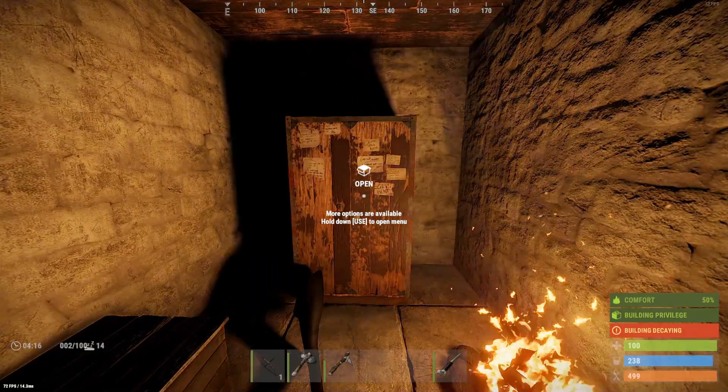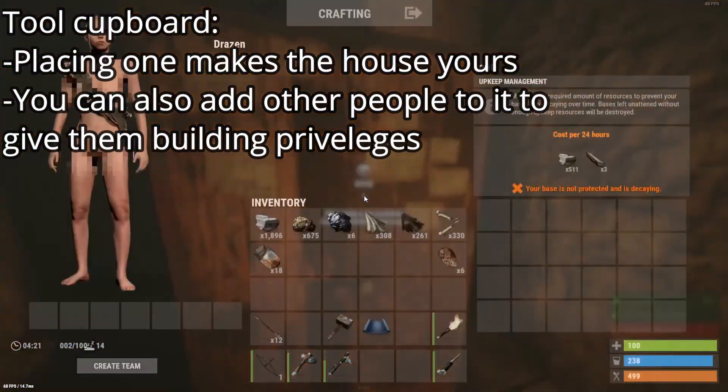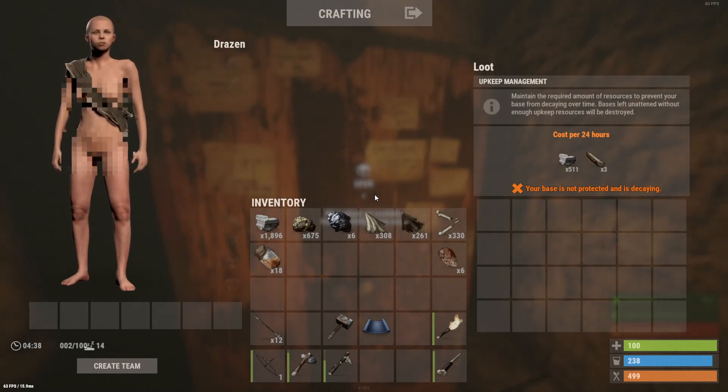So what is this box? This is a tool cupboard. When you build a home, it requires a certain amount of upkeep. The bigger the house, the more upkeep it requires. In this case I built a little tiny house — the upkeep is just a couple hundred stone and a little bit of wood every 24 hours. Bases left unattended without enough resources will be destroyed, so your building will start to decay over time if you don't keep feeding it material.